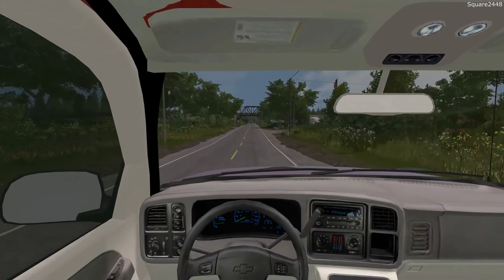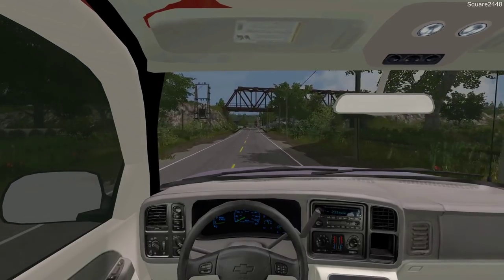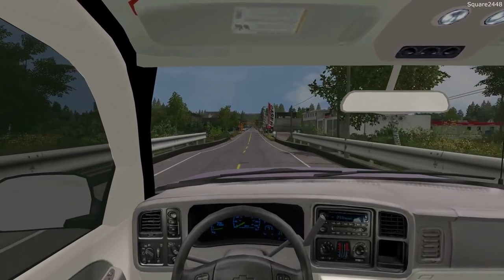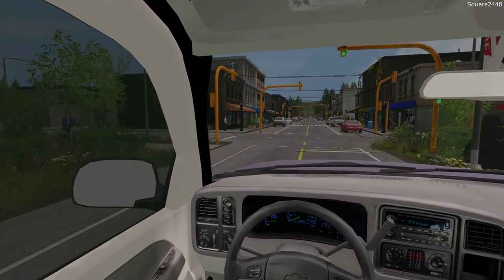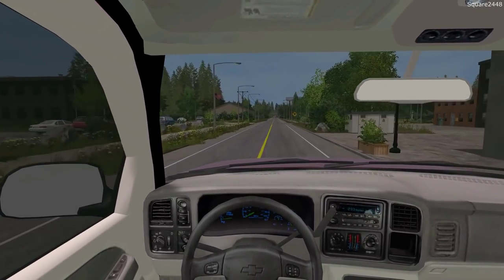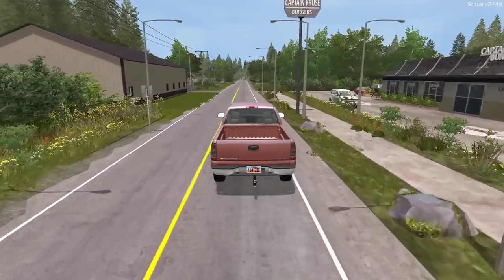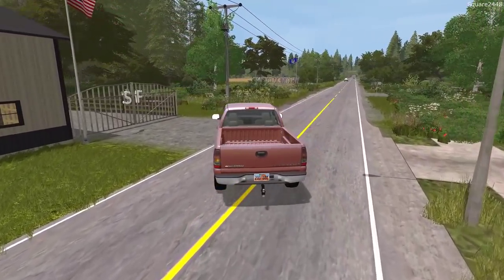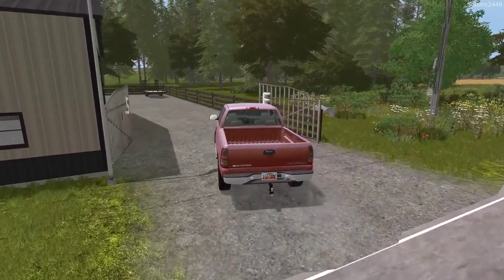This 01 Silverado is just over 89,000 miles. We got it new when it first came out and we've kept it in really good condition. I've gotten a lot of requests to do more repo videos so I thought we'd do a throwback to FS17, since we do have the repo series up and running in 19. Back in 17 we have some pretty awesome wreckers and rollbacks that 19 currently does not have.